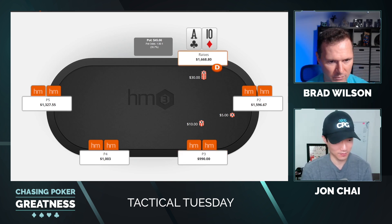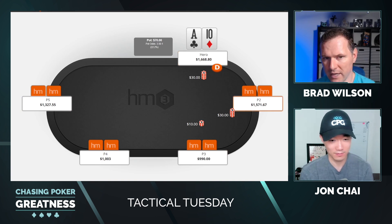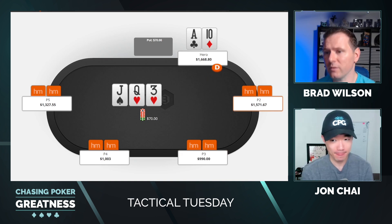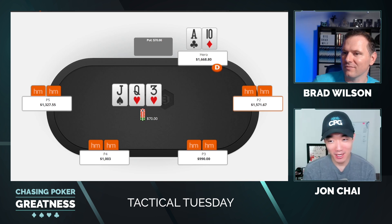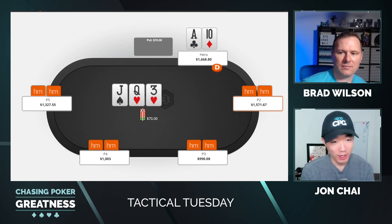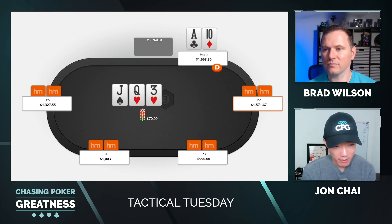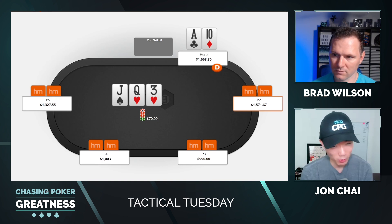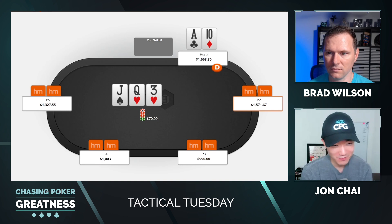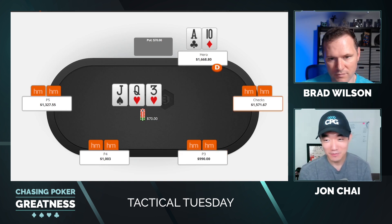Hand number two: we open the button to $30 with ace of clubs, ten of diamonds. Small blind calls — and small blind is not just a white belt, he is a whale. That's going to set up the strategy for this entire hand. We had seen this player call a jam on the river with third pair — he had king-seven and called with a seven on the river. That's pretty much how he built his stack. So we had solid info on this guy: he was just not a big folder on the river.